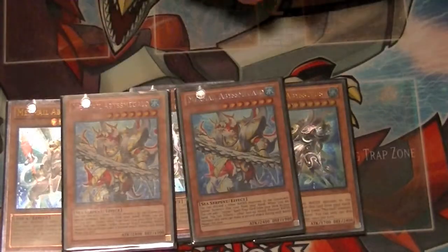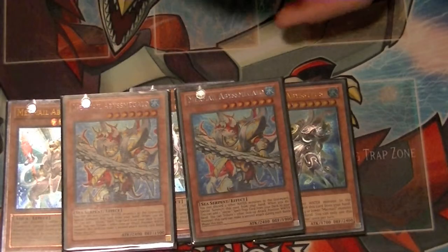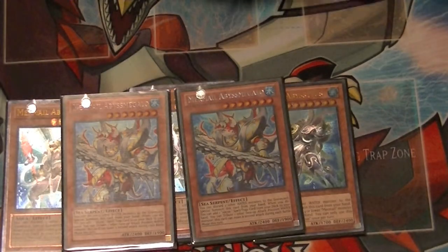Then we run 2 copies of Abyssmegalo. Discard 2 waters to special summon this card and search for 1 Abyss Spell or Trap card. It's level 7, so again it goes with your synchro and XYZ plays.